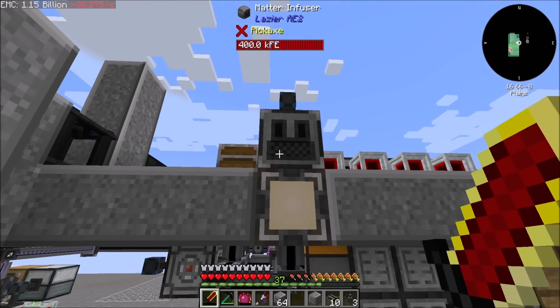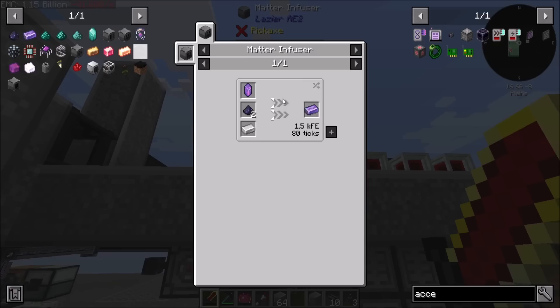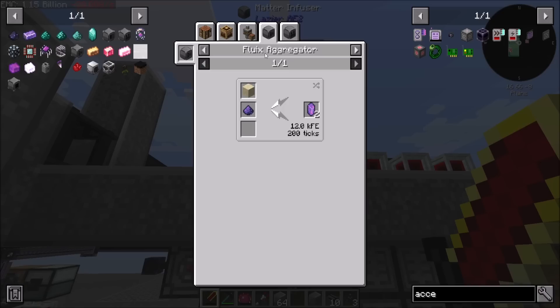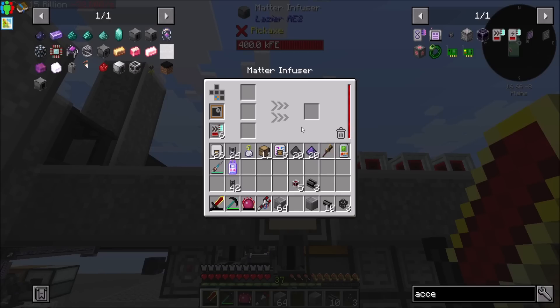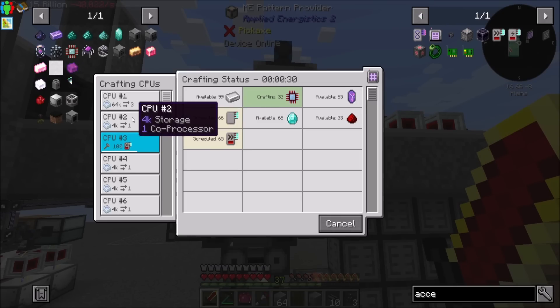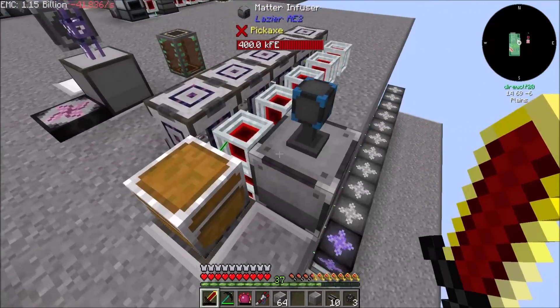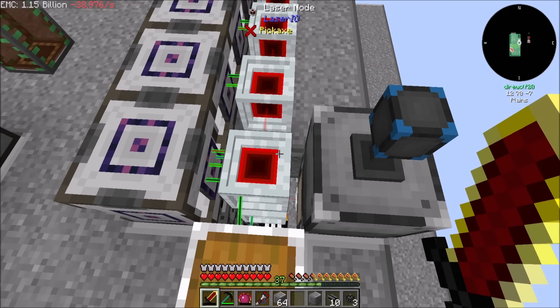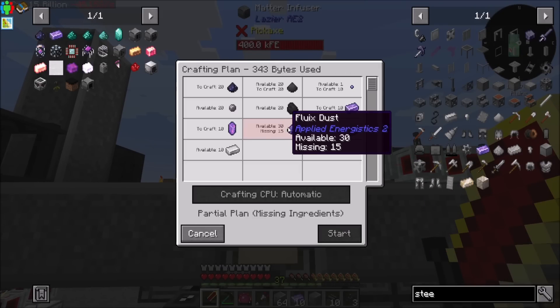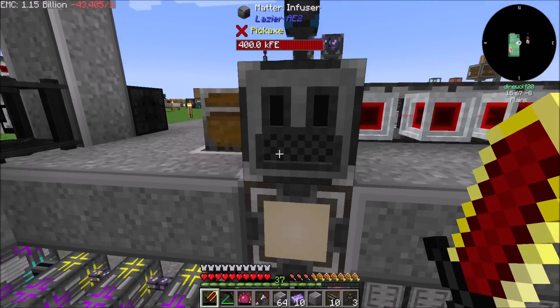I should probably put you on blocking mode. There's your crystal, carbonic dust, iron ingot - a little carbonic dust, iron ingot. Why did you have some extra of this in here? Are you still crafting something? No. Oh, we're short on Fluix dust - well, let's use this stuff to make our next Fluix dust maker now.